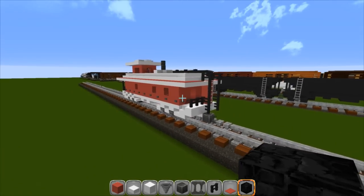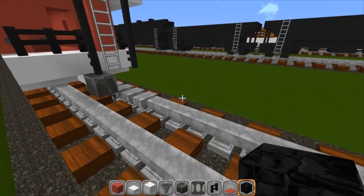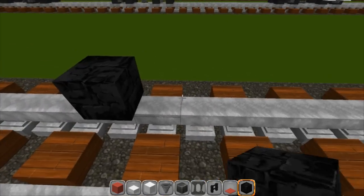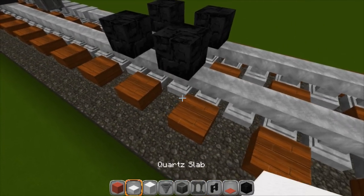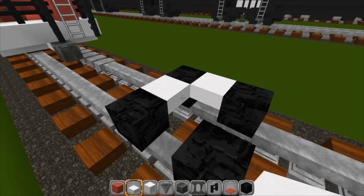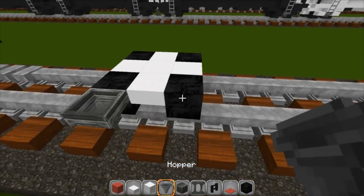Let's drop right here and get started. We're going to start with our bedrock and place one, two, three, four. Then grab your quartz slabs and fill in between just like this. Put your hoppers on the outside.